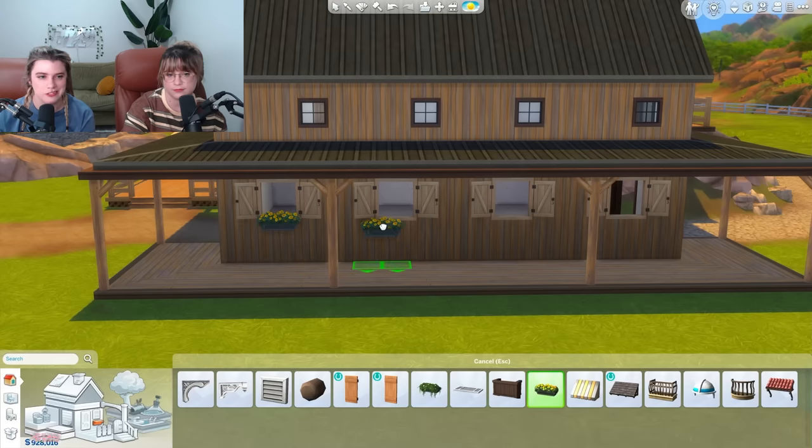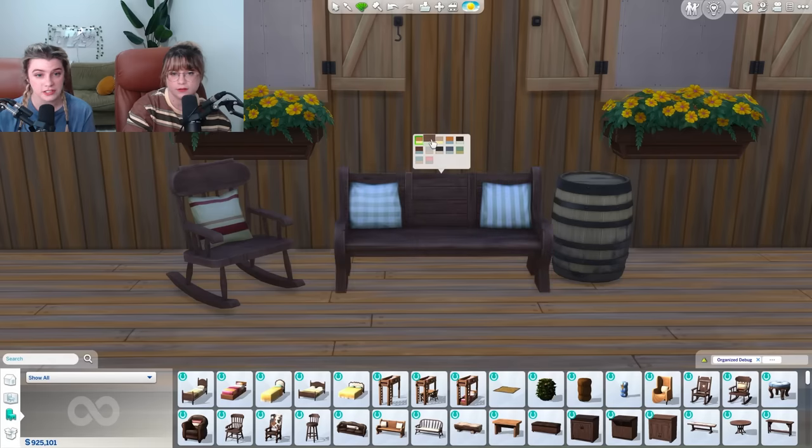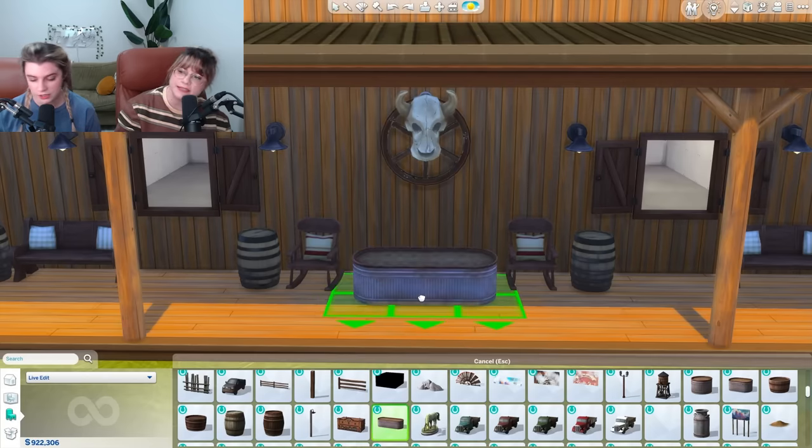Let's just do some styling on the porches real quick. Yeah, real quick on all nine porches. Let's just do a lot of seating. The wood swatches in this pack are the best in the game. Look at the detail. That grain. Look at the pillows. I really want a planter over here, so I'm going to grab this metal bin from debug.